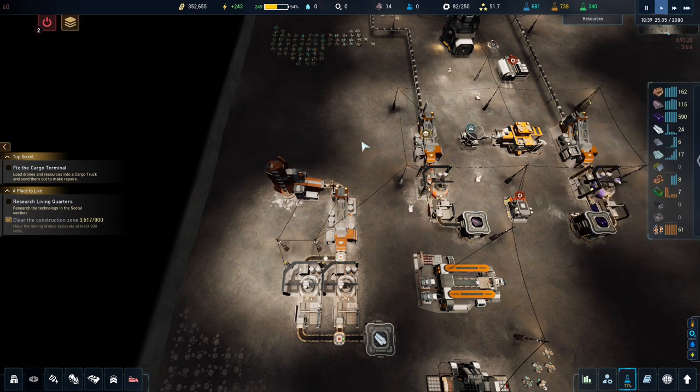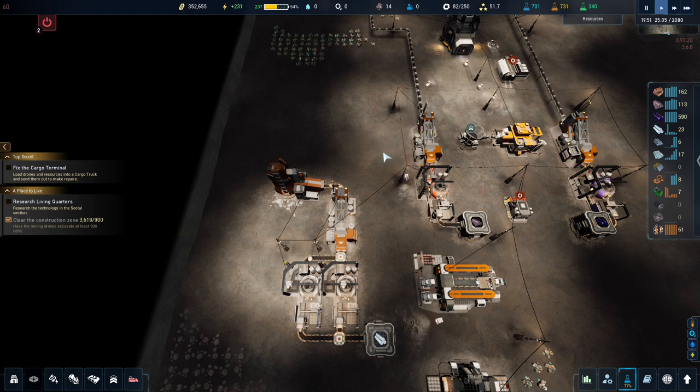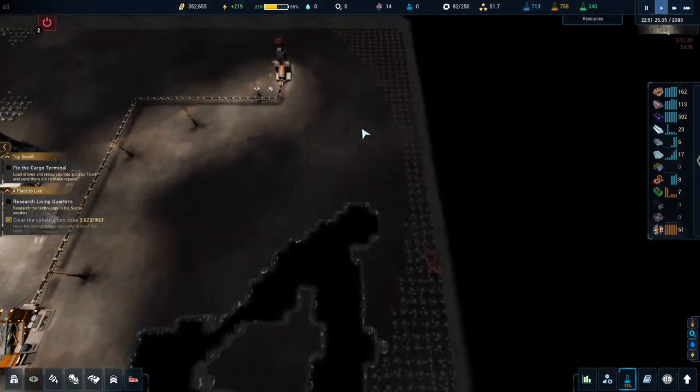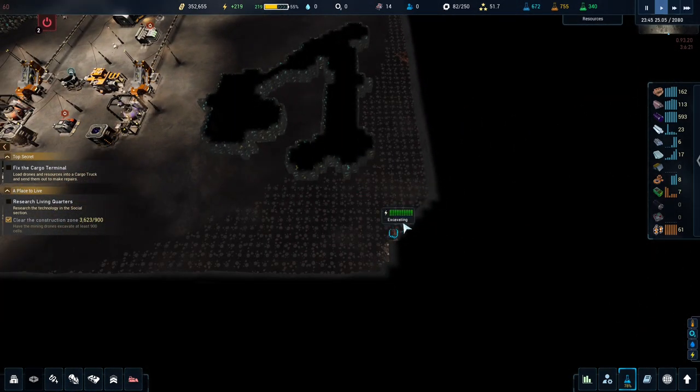Later, when we get multi-reglative machining — which I want to get to quicker — we'll have the ability to take more ore in. So we want to upgrade them to just get more resources in as quickly as possible.